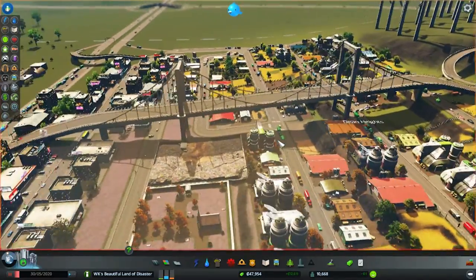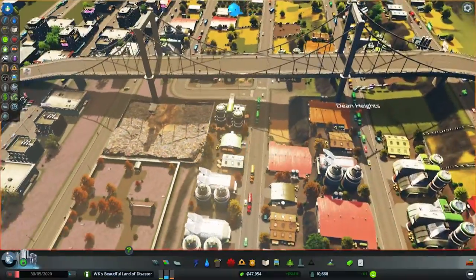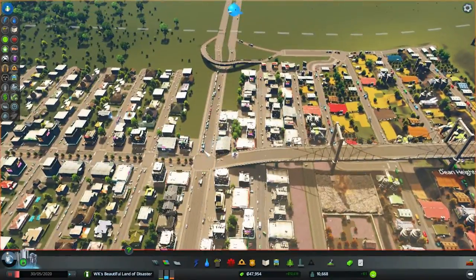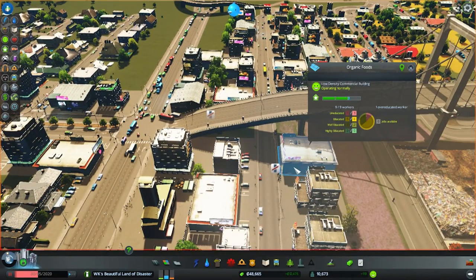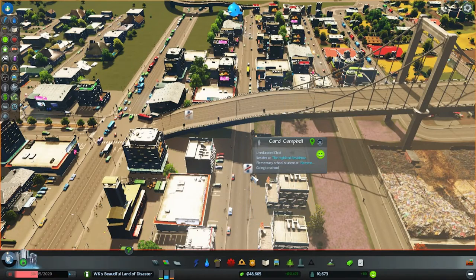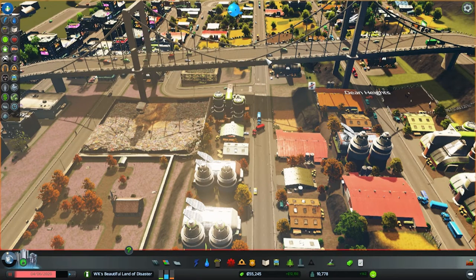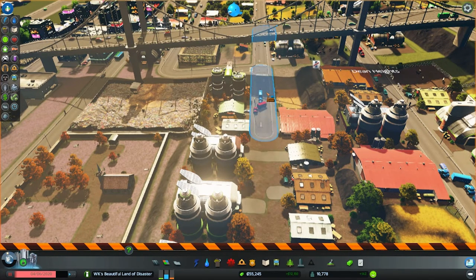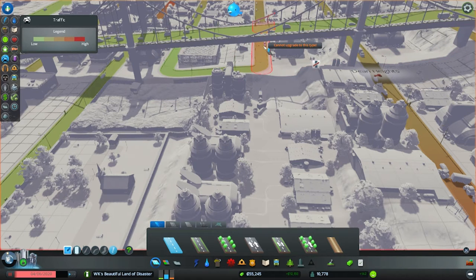I want to create off-ramps basically coming down onto these roads. I thought I had a way to do that before but apparently didn't fully think it through. I've got people who don't think they have road access. These are the bus routes — I need to deal with busing. I had wanted to put in an off-ramp from here down into this area, but to do that I'd have to break some roads. I'm going to put in a two-lane road.